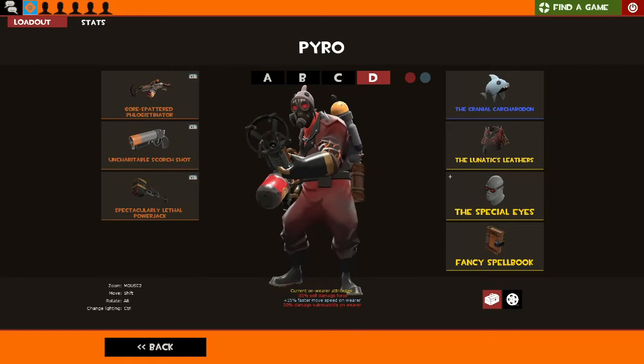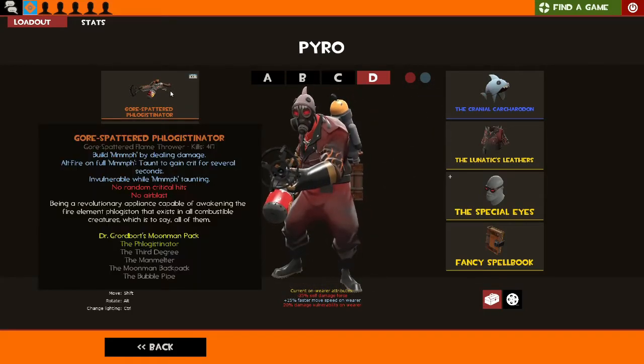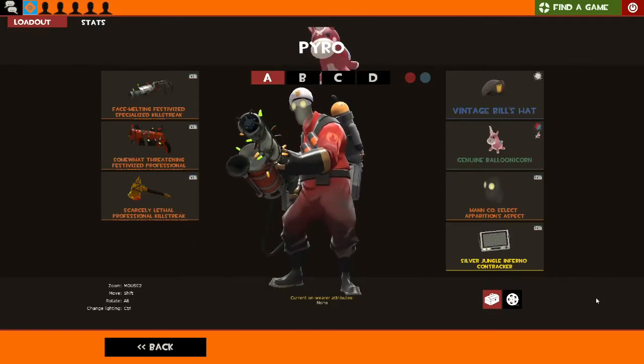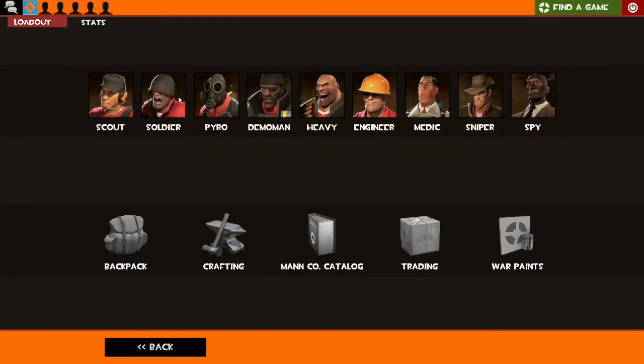And this is my I-hate-this-game loadout: running the Flogger and the Scorch Shot. The only extra taunts I have here are the Pool Party and the Party Trick.